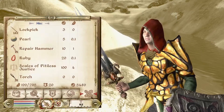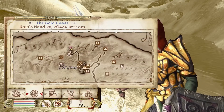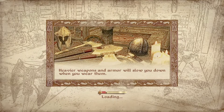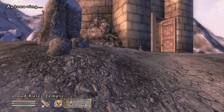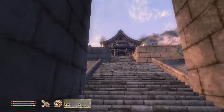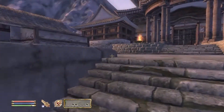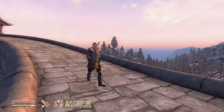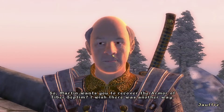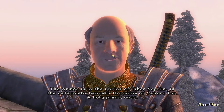The only reason I want to upgrade armor is so I can repair these, because I can't repair enchanted armor. Let's go back to Sancre Tor — actually, Martin wants you to recover the armor of Tiber Septim. I wish there was another way. The armor is in the Shrine of Tiber Septim. I have this game set for 120 FPS.